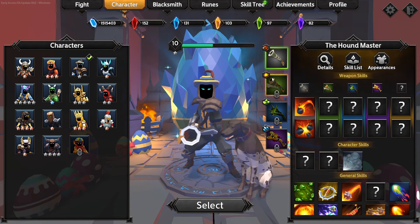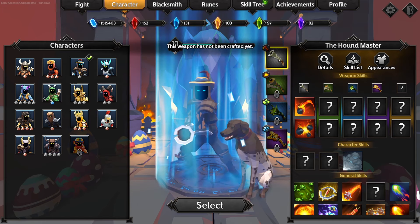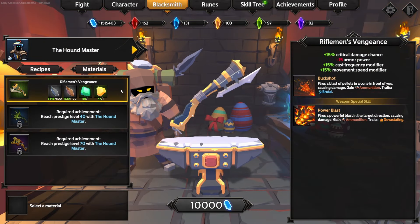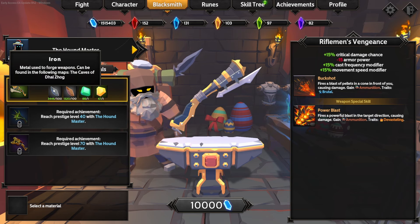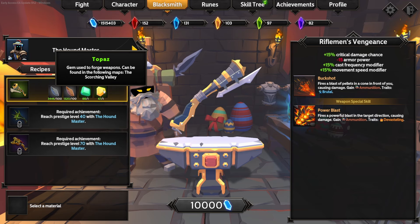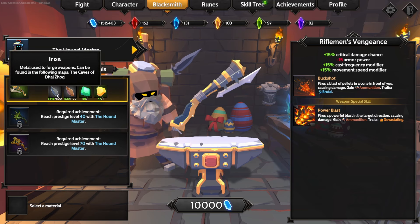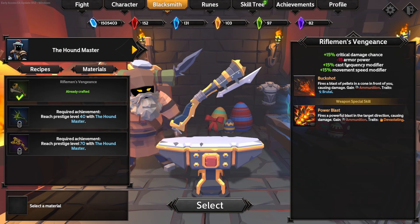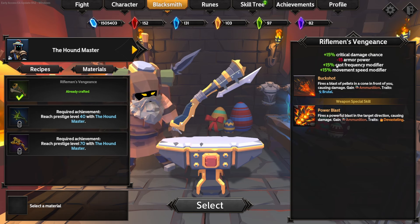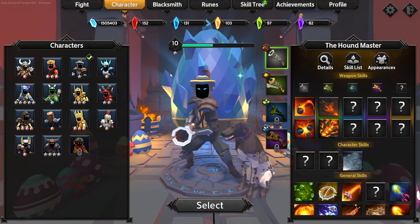Now looking at the Houndmaster: he has four weapons and you can unlock the second one. You want to get him to prestige level 10 before getting into higher curse levels. I do suggest buying his first weapon, the Rifleman's Vengeance — it just requires farming Scorching Valley and Caves of Dal Zag a little bit: one gem of each, some Scorching Valley common materials, and 500 of the common material from Caves of Dal Zag. We craft 10,000 minor soul stones and unlock this weapon, which gives a negative armor penalty but a big buff to movement speed, cast frequency, and crit chance.